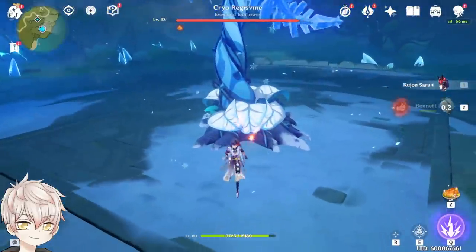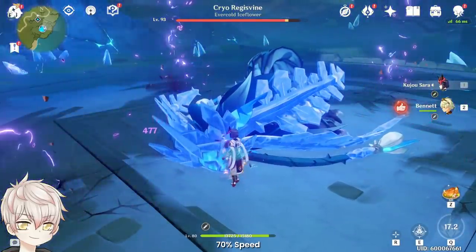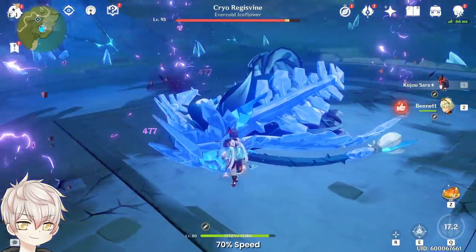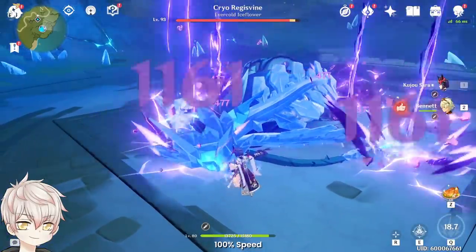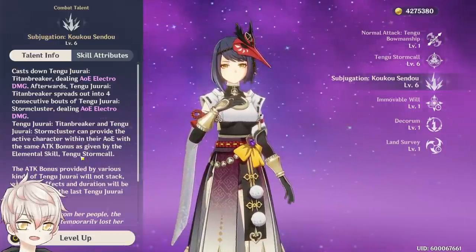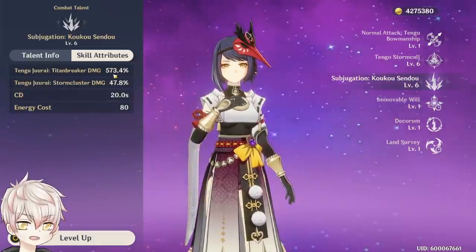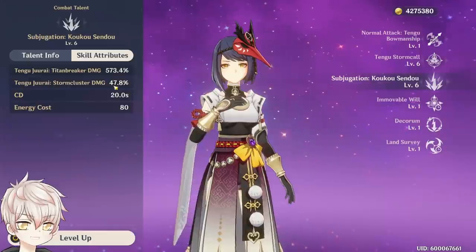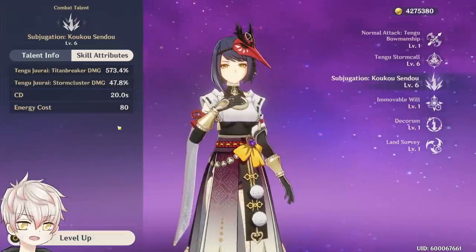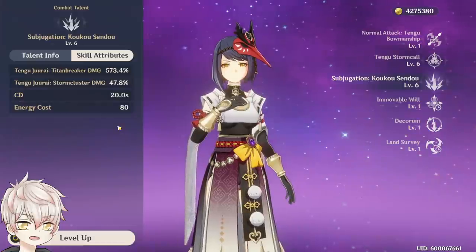Onto her elemental burst, Subjugation. Activation casts Tengu Juurai: Titanbreaker, dealing AoE electro damage, and after a short delay casts 4 storm clusters in a square pattern. Each storm cluster strikes 6 times and provides the same attack bonus as Ambush from her elemental skill — these attack bonuses don't stack. The storm clusters strike over a 2-second period, each applying the attack buff and refreshing the duration. With good micro, her burst can provide the attack buff for up to 8 seconds. Each storm cluster can also damage the same target if it's large enough, bringing her total burst multiplier to be quite substantial — at level 6: 573% initial strike plus 286.8% from each storm cluster if all strikes hit.